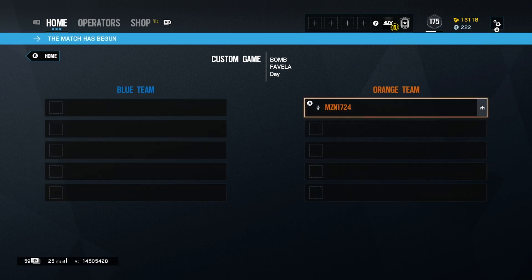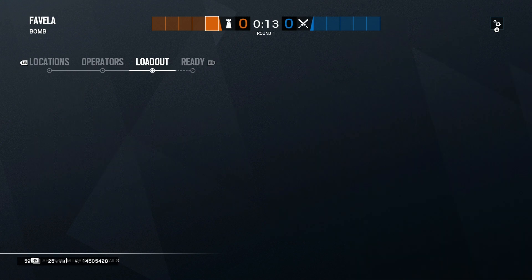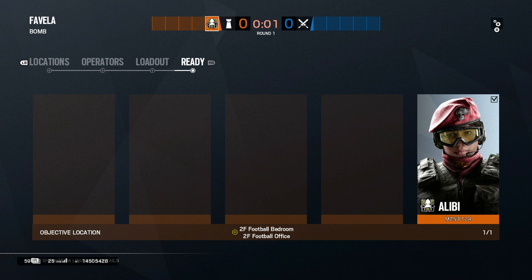I just thought I'd show you this because it's something interesting. You're here for the glitches, and this is a glitch. I'm literally just going to be Alibi — I'm going to spawn straight into the Favela map and go to around the football apartment area.